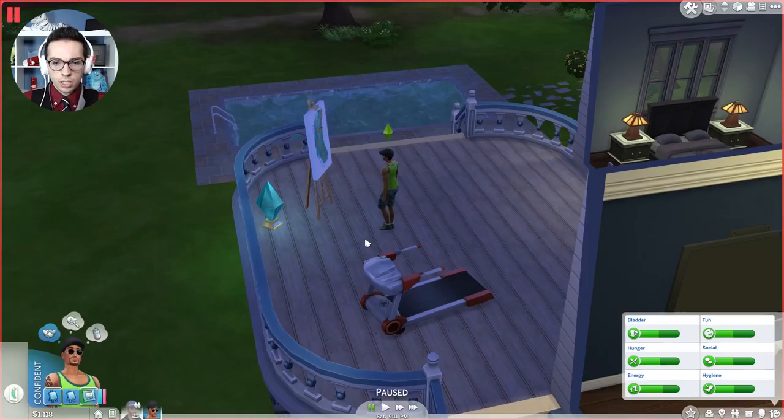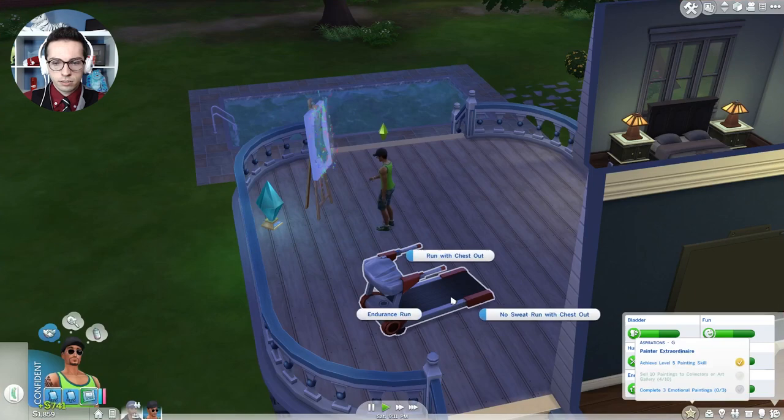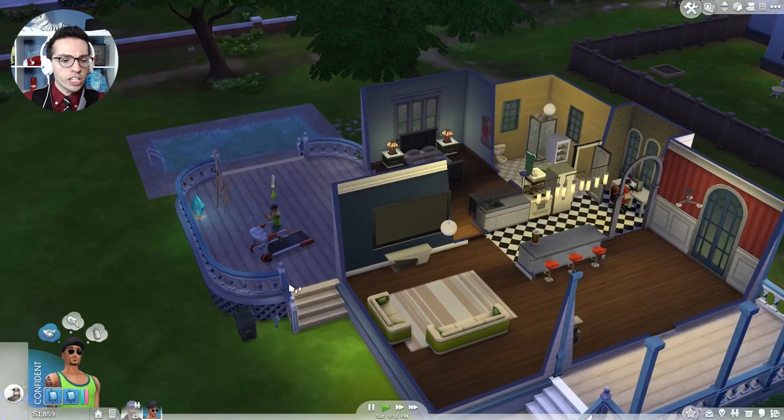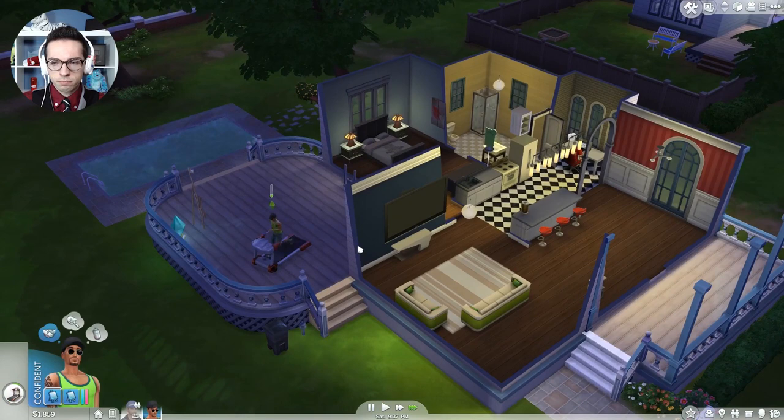Sorry Dawn, you can work out right after this. Endurance run please. Feeling flirty - ooh, we're feeling flirty! How much money do we have? Like $1,500 - that's not bad.